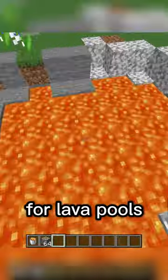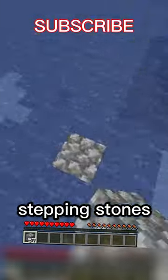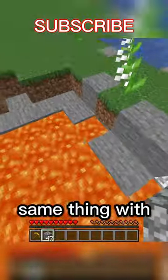I just discovered a secret use for lava pools in Minecraft. The fastest way to get across a lake is with stepping stones, and most players tend to do the same thing with lava lakes.